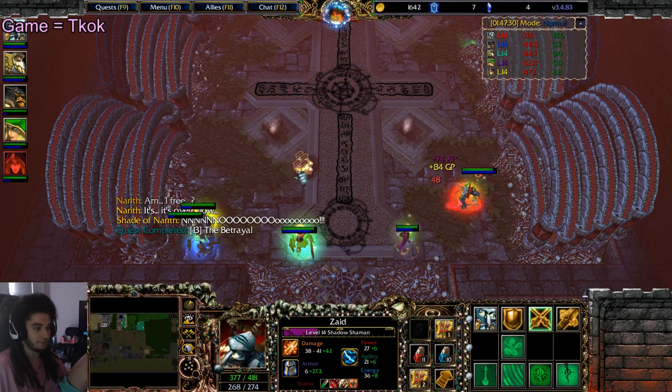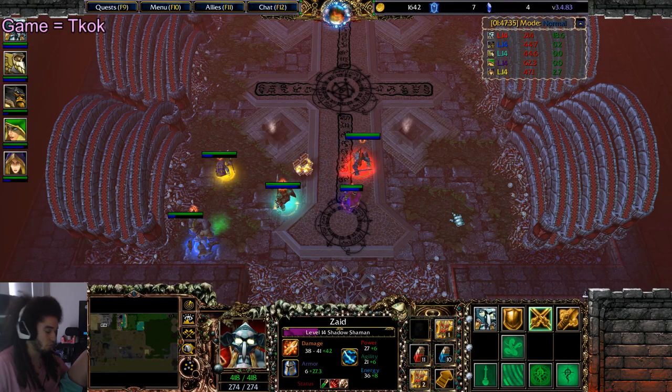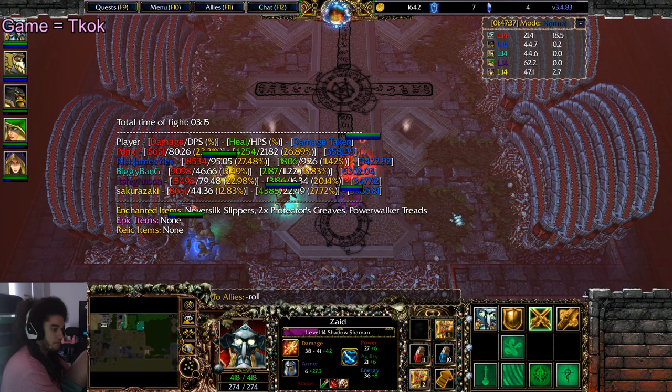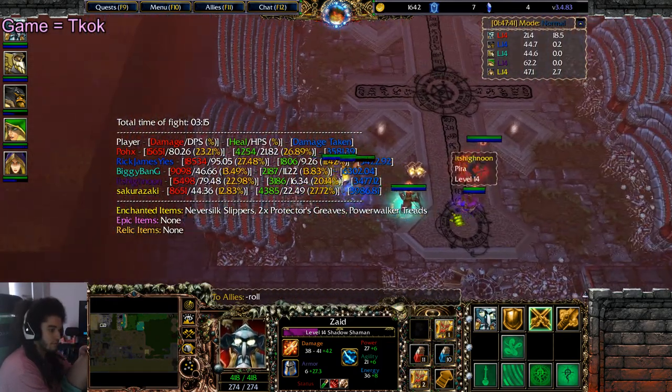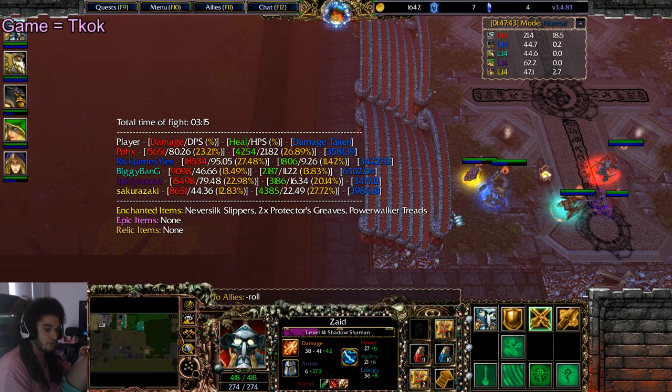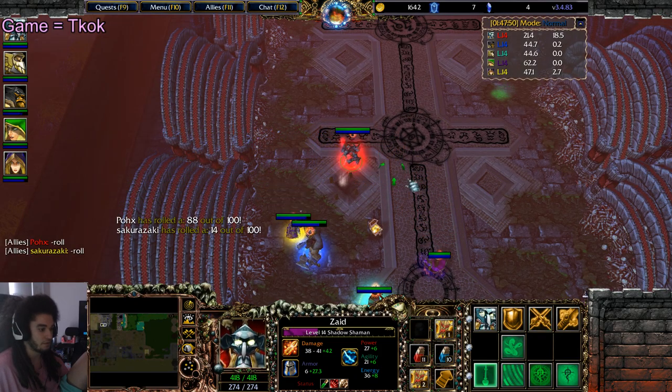Alright, act boss slain! Three chain ones, man. Alright, so these are gonna be a roll for cloth boots. Just — yeah, those are all the same, aren't they? Yeah. So you guys both get them, rolling for boots. Just you, Yellow. Okay.